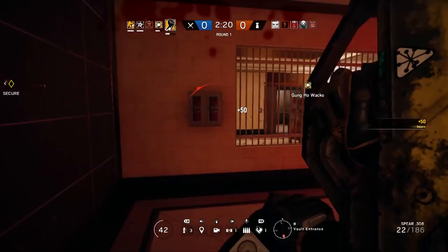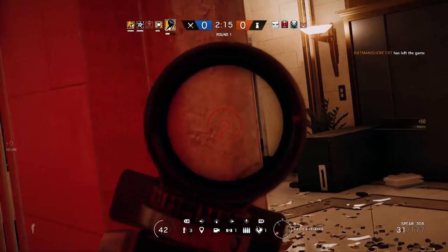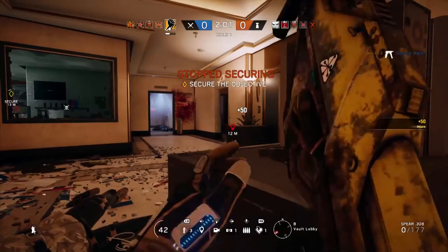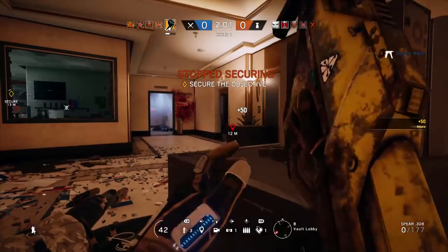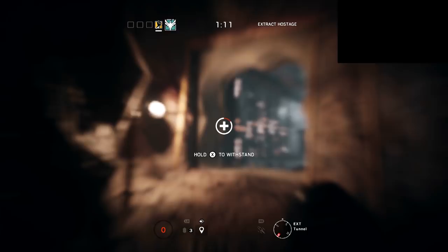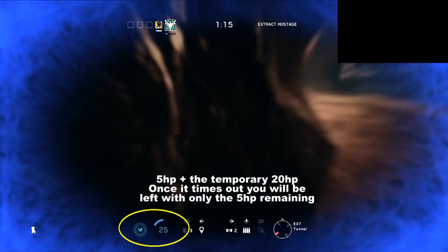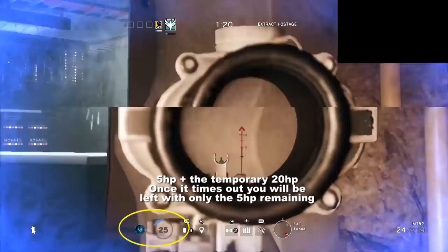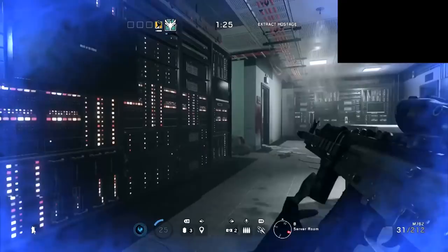Another interesting thing this ability grants you is the ability to revive downed players. Finka's ability works anywhere on the map with no range limitation. If you are on the complete opposite end of the map from a downed player and you activate her ability, that player will immediately be able to get back up. However, they will only have 5 hit points, rather than the 50 hit points from a manual revive. This works regardless of how the player was downed — standard combat damage or falling off a roof — as long as they are in a down-but-not-out state. This does not apply to players caught in a Frost trap or being actively interrogated by Caveira.